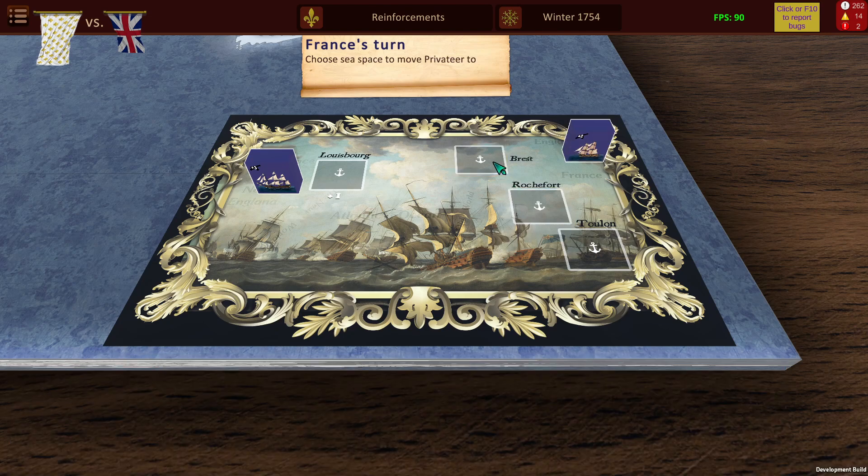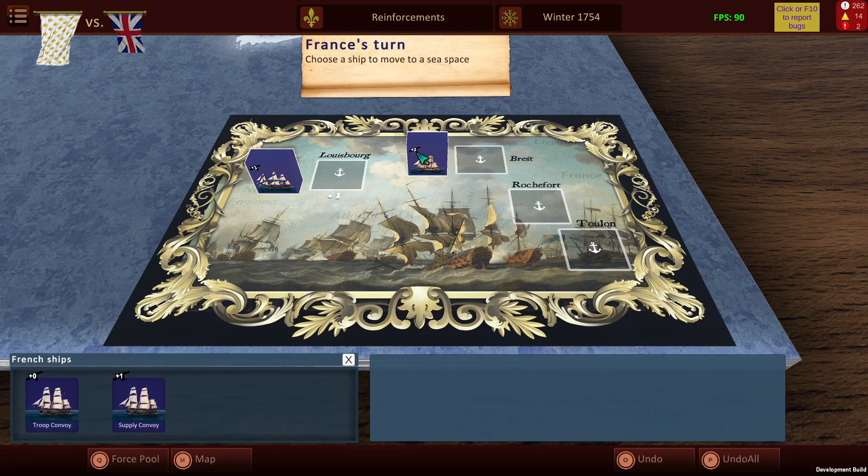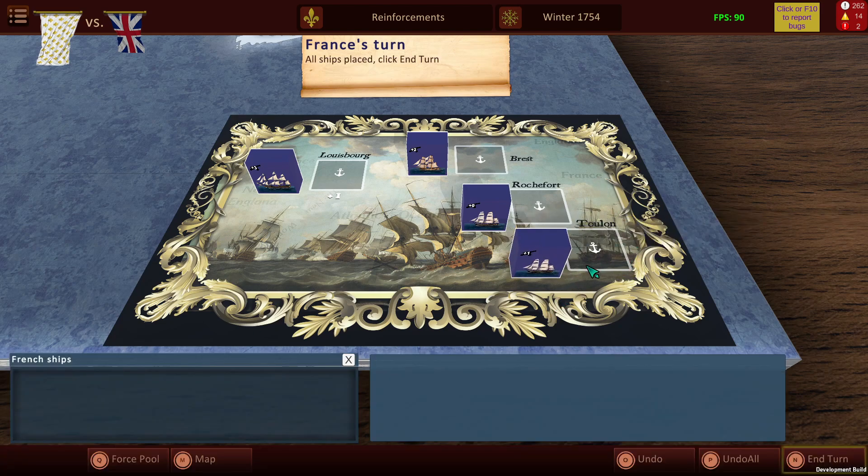For the privateer you can see that it's plus 2, and then for Rochefort plus 1, Toulon plus 2, and plus 0 here.